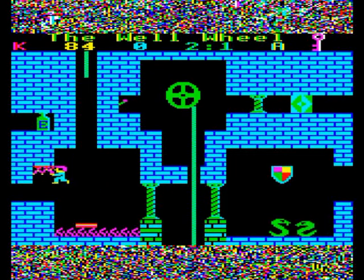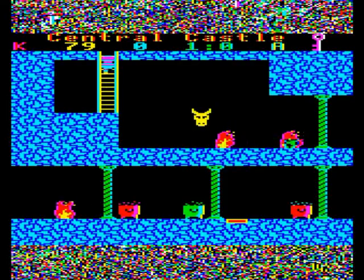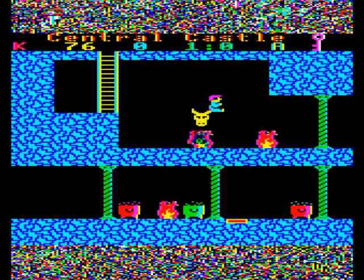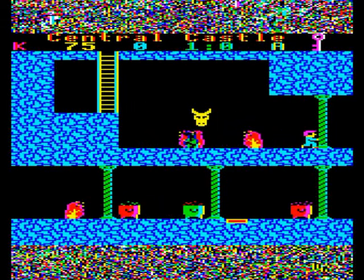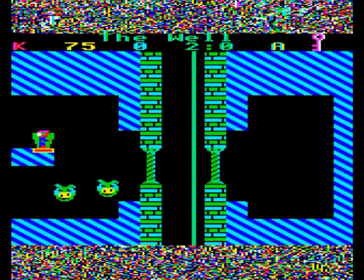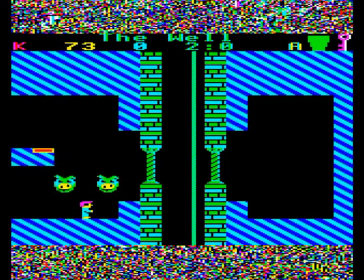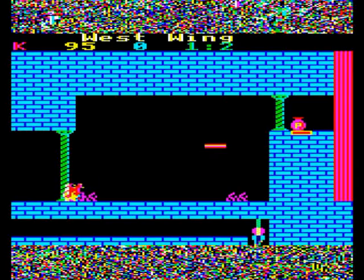Citadel is a legend in Acorn Electron World, a game which seemed to define a genre all of its own. The genre in question is the graphic adventure, in which you make progress by finding items in one room, such as keys, and using them with other items, such as doors, in another room. Essentially that's what Citadel is, at its heart.